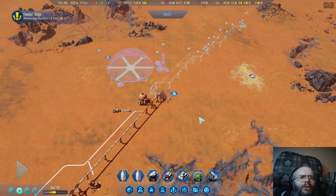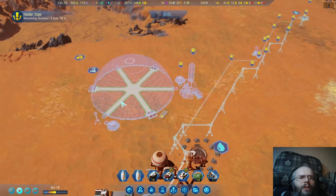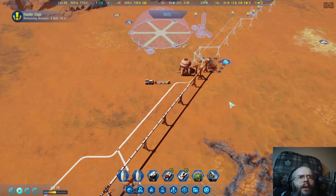Hey folks, G-Hondo here, and welcome back to Surviving Mars. This is episode 4. In the last episode, I discovered all the prefabs and went kind of nuts on them.